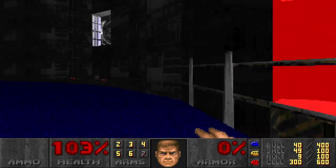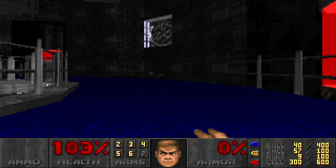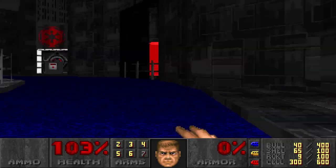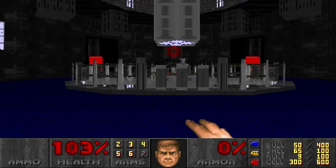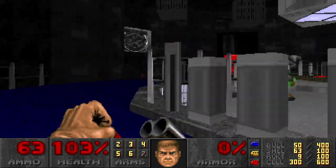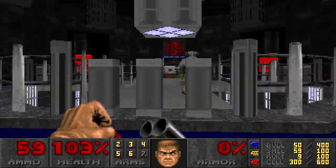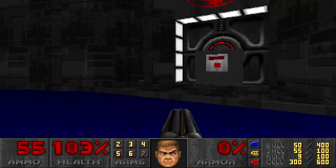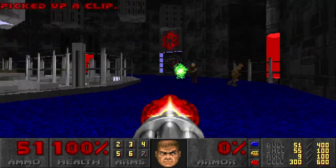Now we can access this area — the blue keycard. The first thing you should do is grab all this ammunition. You take this Dark Hell Knight out now, so it doesn't cause us any trouble after we push the switch, because after we push the switch, all these jerks are going to spawn in.